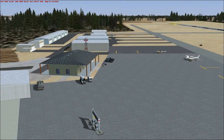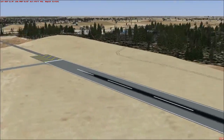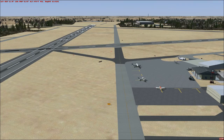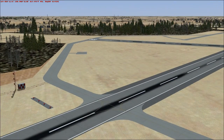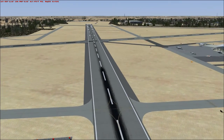Everything looks good to me. I would say this is as finished as it could be. We'll just note the few things we need to correct — fix that runway, fix that link over there because it's off just a little bit. Everything looks good to go. Looks like we're missing a hold short line here; there should be one there, but we're missing it.